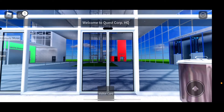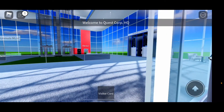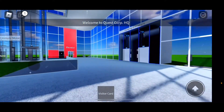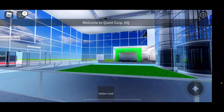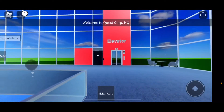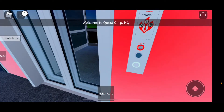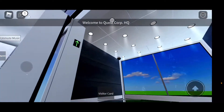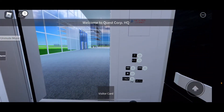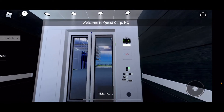Here we come to the elevators at Quest Corp Headquarters in Roblox. There are two elevators — there's a brand new elevator, it's Kone, one of the elevators has a machine room. These are innovation — this is the innovation motor.